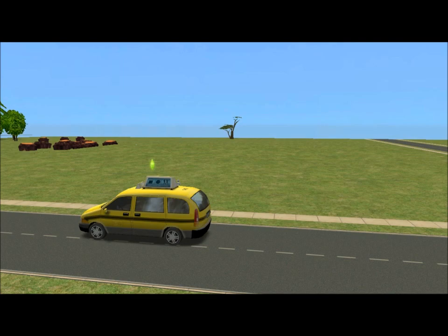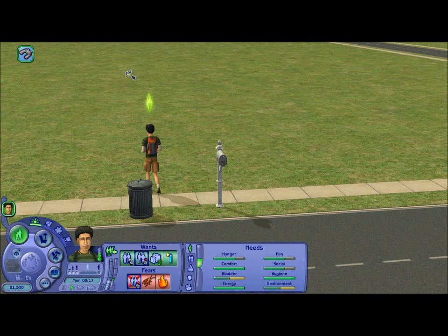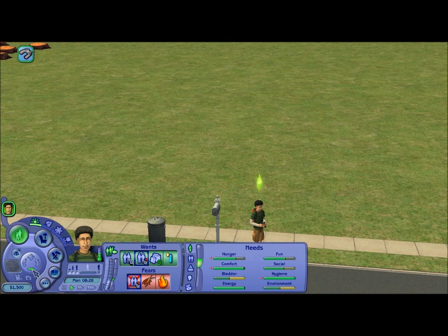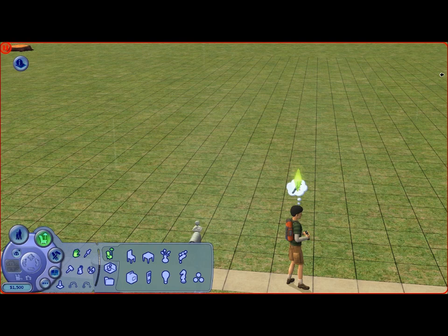We've got a nice view from that plot. Oh, it's a bird — bird watching. He wants to become Captain Hero — okay, nice. Something that's going to get us a lot of money. I think that's a good thing to aspire to be. His wants: he wants to flirt, and he wants a bookcase. I'll try and make sure he has a bookcase at first.